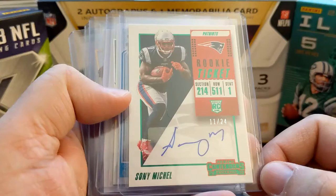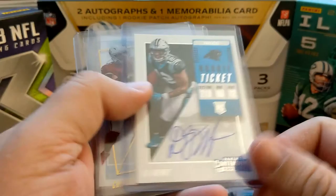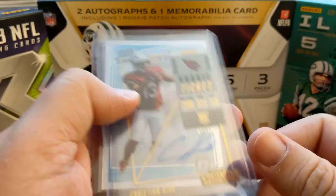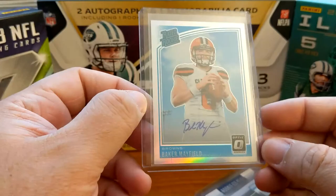Here's another Contenders green preview out of Playoff - Sonny Michelle sticker, 11 of 24. Out of Optic hobby, Christian Kirk out of 99, 35 out of 99. Out of Contenders on card - DJ Moore. This is probably the best Contenders one that I got - acetate, 2 out of 10, on card, Christian Kirk. Pretty slick rookie ticket. And the big one for football - Baker, on card, out of 99, 58 out of 99.